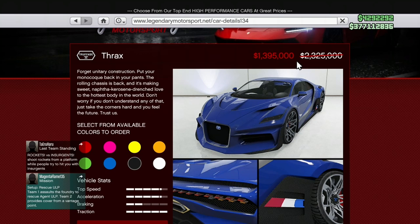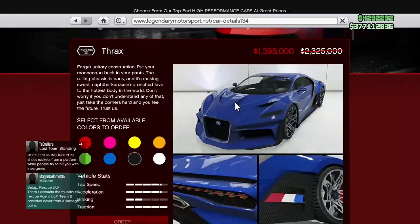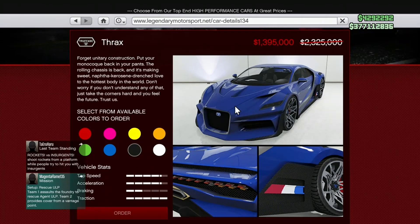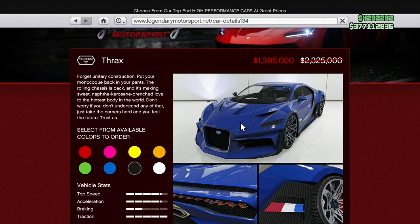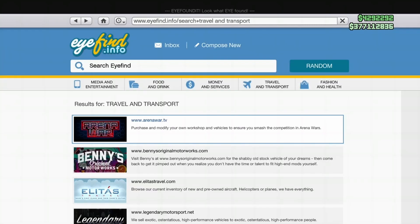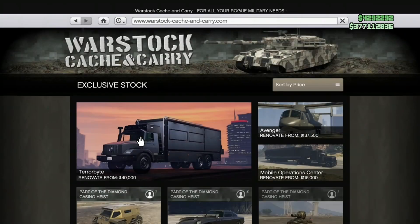This is a good week for vehicles on sale. Here's the Thrax supercar — that's about 50% off. As you can see, it's a sharp looking car; it's one of my favorite supercars. It's not the best, but it's a top 10 as far as speed, I believe.